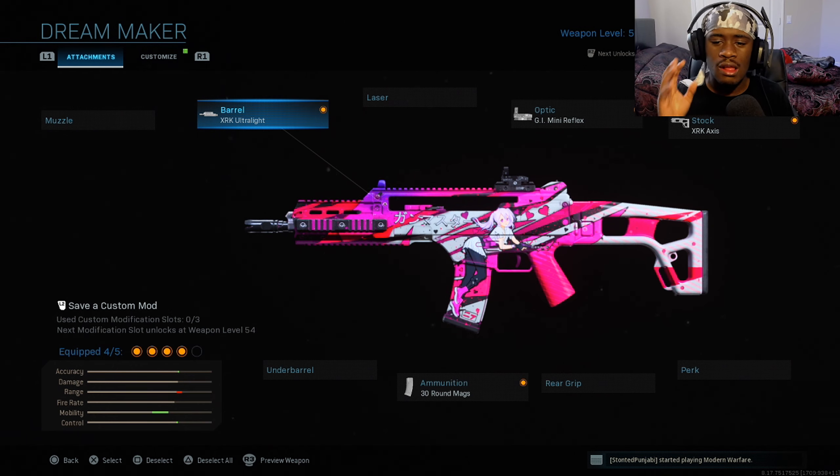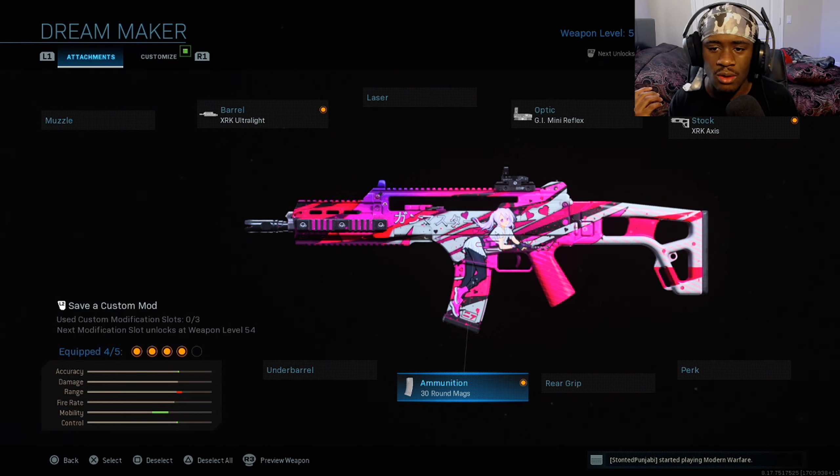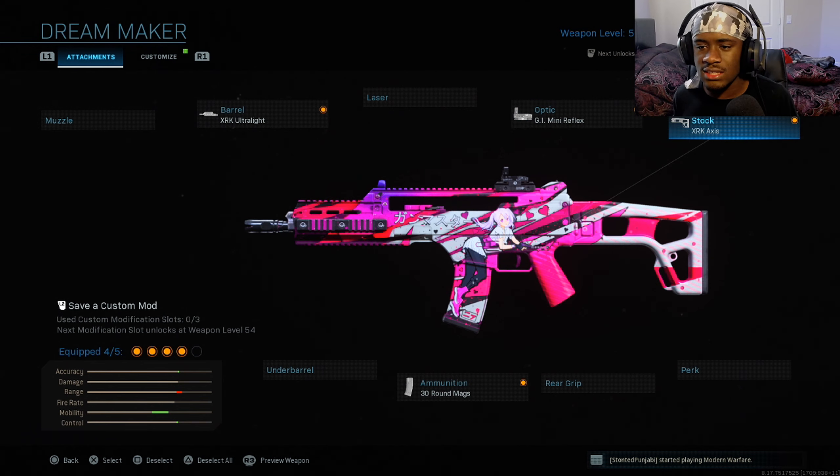The only way you'll be able to get this nice blueprint for the Holger is if you buy the bundle called 'Notice Me Too.' During season one there was also a 'Notice Me One,' but that was for the Odin — which also had an anime theme. For my people who love anime, you should definitely buy this blueprint; it only costs 800 COD Points. This was the class setup I always use: the barrel SRK Ultralight, my ammunition 30-round mag, the Reflex optic, and the SRK Axis stock.